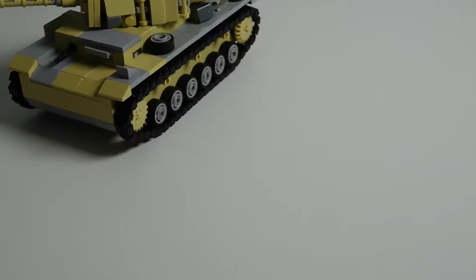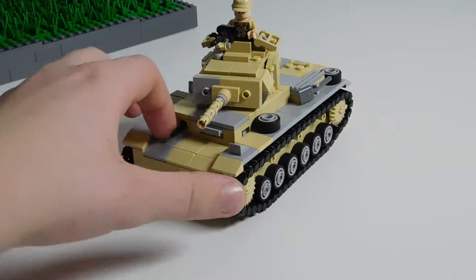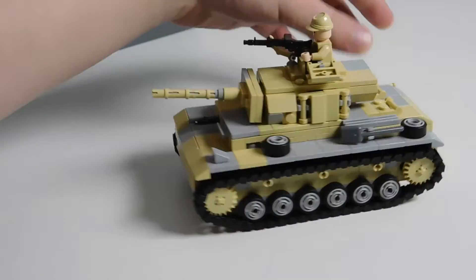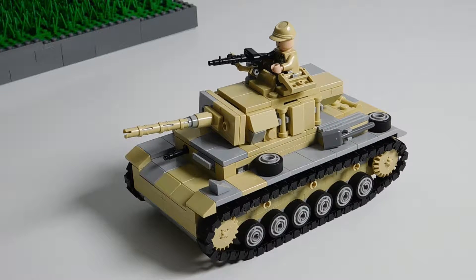That wasn't the only thing I've been working on — since I got that Bricklink order full of tan parts, I built a Panzer III. This is for the next mock, which is going to be a desert scene, so I put it in a desert camo. The reason I added some light gray is partly to make a camo effect and partly because I don't have all the tan pieces to make it completely tan — so that's why it's a mixed color.